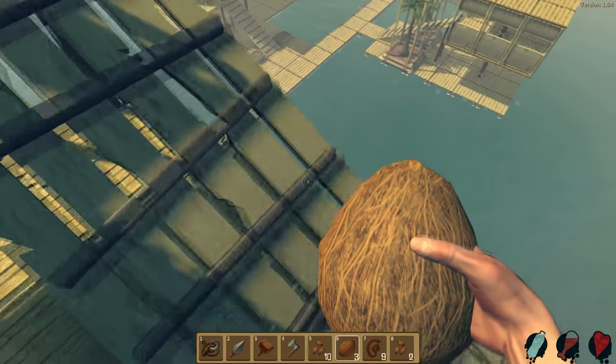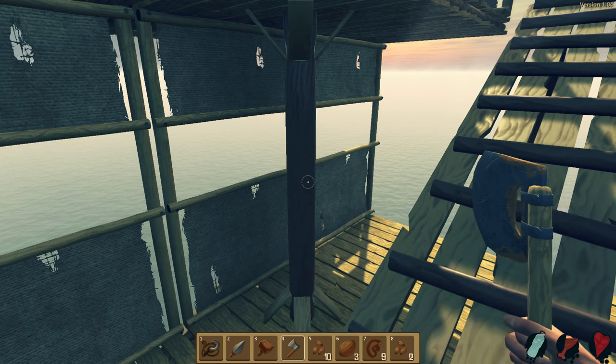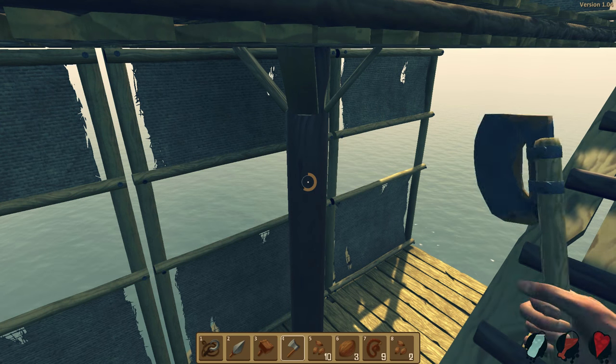Now there's a couple of ways we could do this. I could just get rid of this pillar — actually that's what I'm gonna do. I'm gonna get rid of this pillar, just because there's no reason to have it right now.